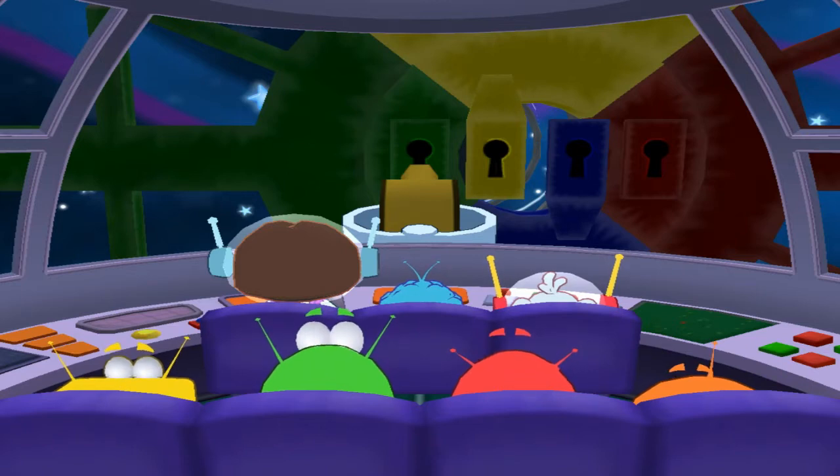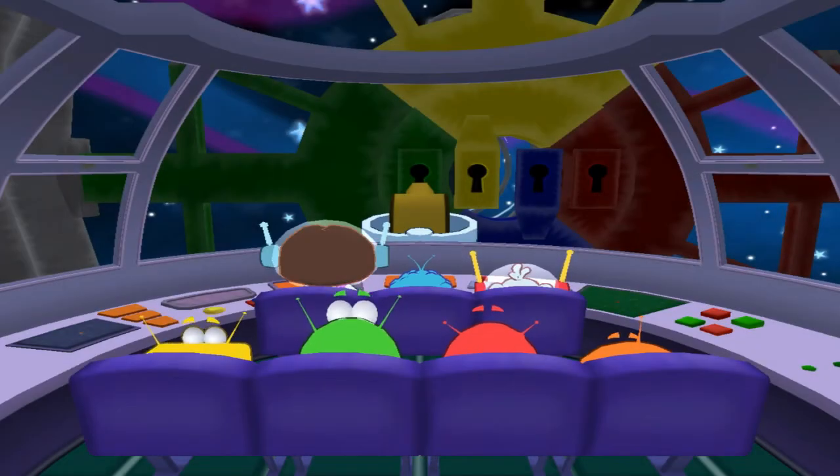Gracias! When the key is next to the same colored lock, press the H button. Which colored lock should we put the yellow key in?